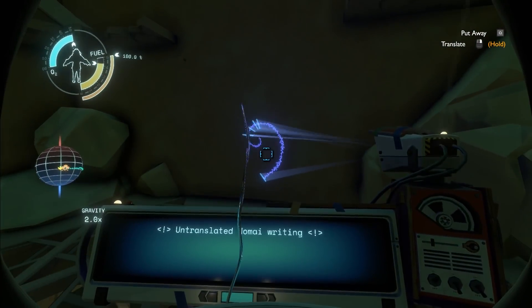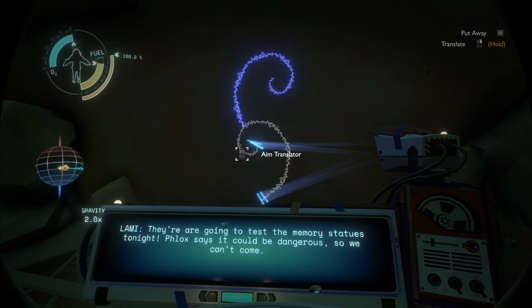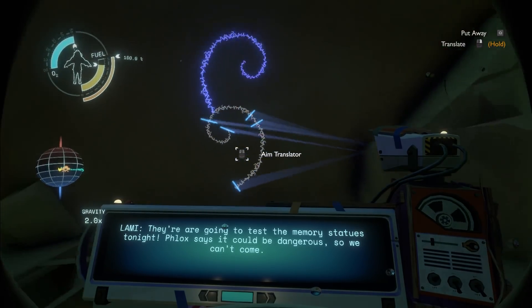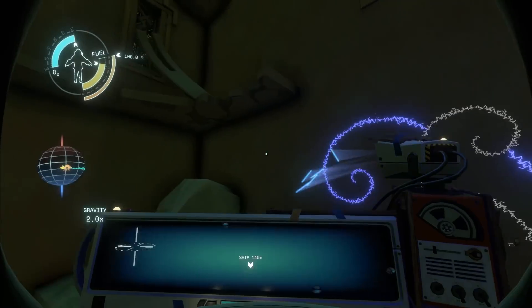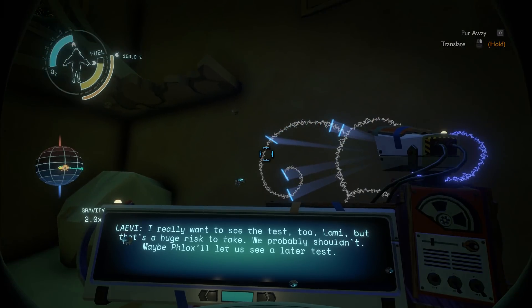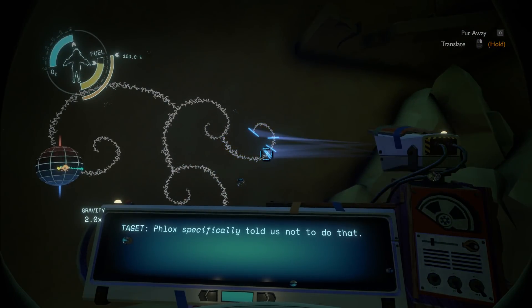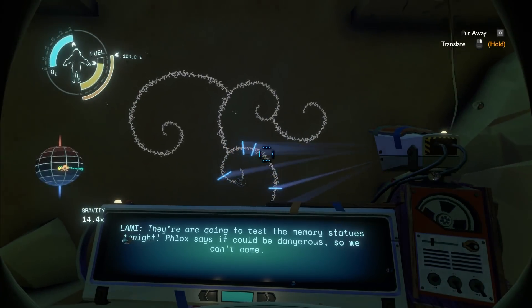I'm going to translate this. Untranslated — Nomei. 'They are going to test the memory statues tonight. Flox says it could be dangerous, so we can't come. But what if we didn't use the door and snuck in the other way? Does anyone want to? I really want to see the test too, Lemmy. But that's a huge risk to take — we probably shouldn't. Maybe Flox will let us see a laser test.' I like the way the text is on here — this is a completely foreign type of alphabet or linguistics.